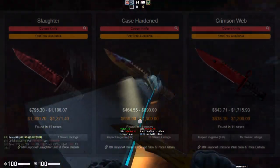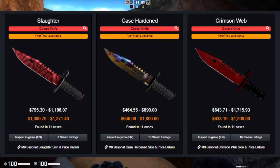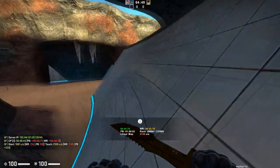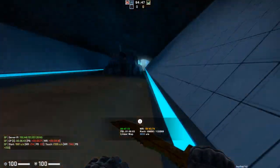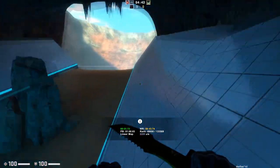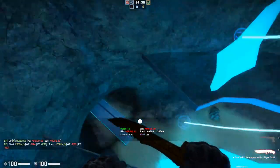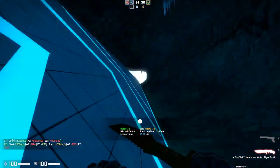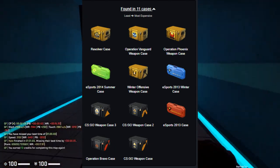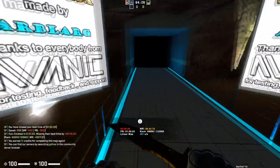For the mid tier option, we're looking at either a Bayonet or M9 Bayonet in one of the mid tier finishes. The M9 Bayonet will run you more — they are generally a lot more expensive — but still much cheaper than the Butterfly Knife Fade. Both the Bayonet and M9 Bayonet are very beloved knives by the community, and these finishes look quite good on them. While they're found in 11 cases, all 11 of those cases are very old and expensive, so despite the availability they are still extremely hard to get.